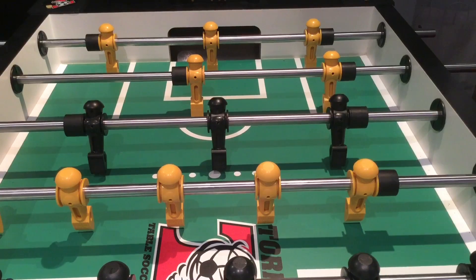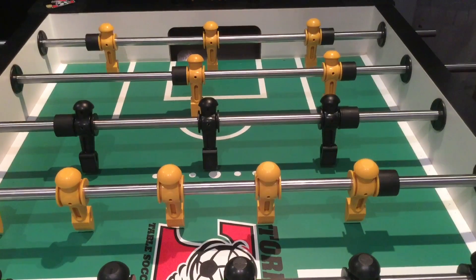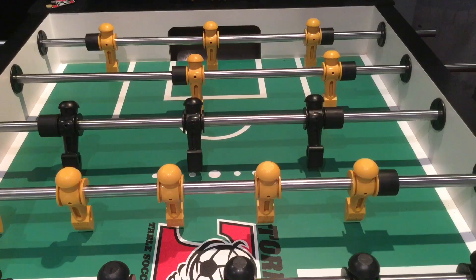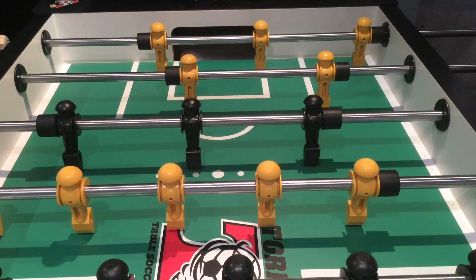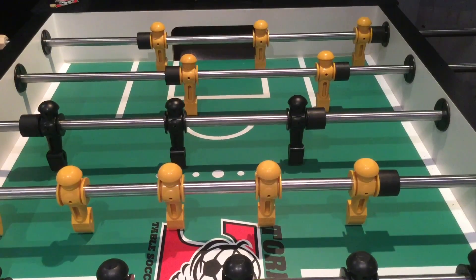Finally, my personal favorite — the angle shot. As you can see, you hit it with the outside of your man so that you angle it into the corner. It's very effective, and if your opponent leaves a hole you can master the shot. It works well, and if your opponent catches on, you can do the same thing into the far corner — to do this you hit it the exact same way except with even more of the outside.